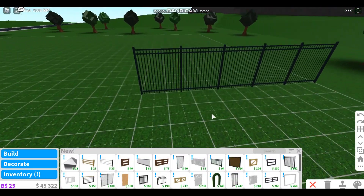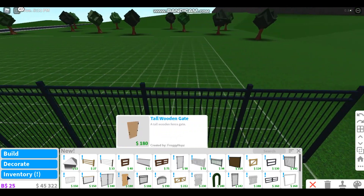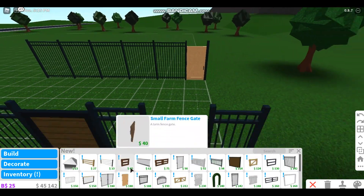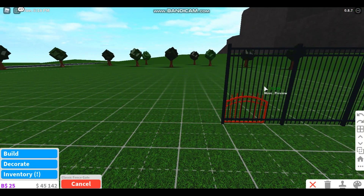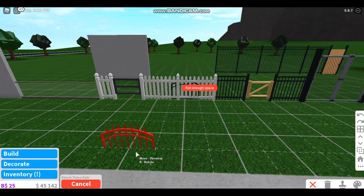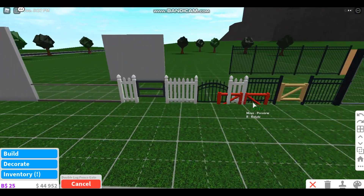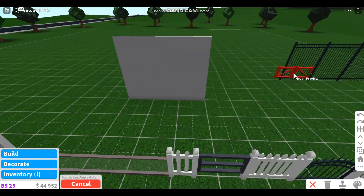We have this tall gate that is very cute. I don't even have space for it — let me make some room. Oh gee, I'm gonna go so broke after this video, I gotta work! We also have this fence that you can put on walls — they're very cute.